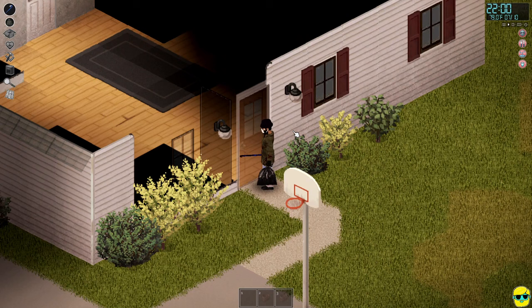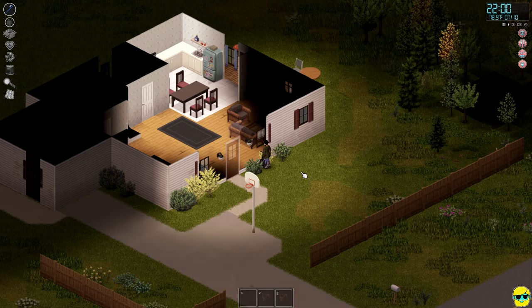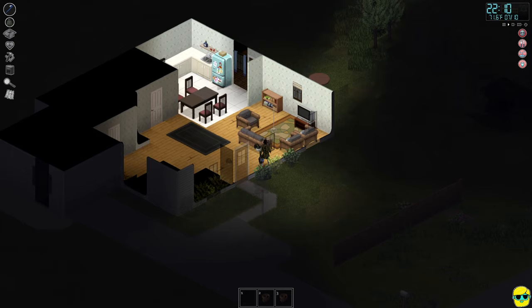The front door is locked — no problem, I'll try to pull open a window. If you're ever opening a window and it sets off a house alarm, you need to run away as soon as possible. Zombies will all come to investigate that noise. You can use home alarms to lure zombies away if you want, but you absolutely don't have time to stay and loot the house if an alarm goes off.